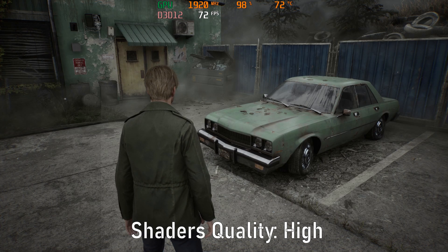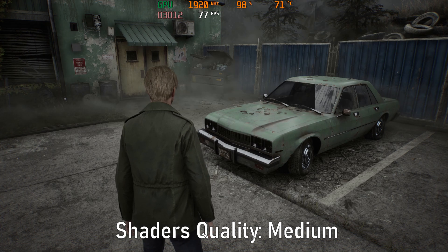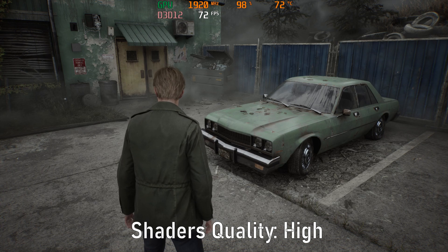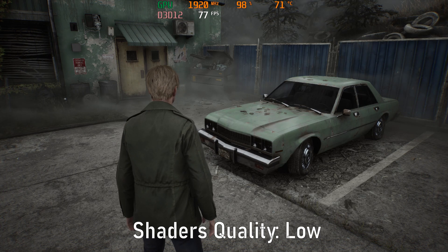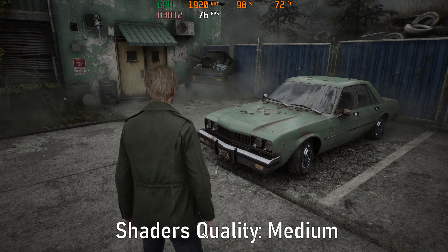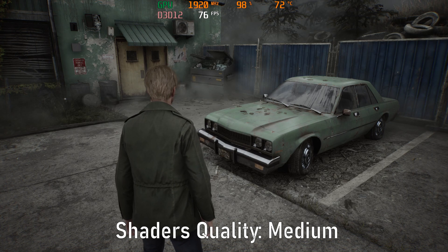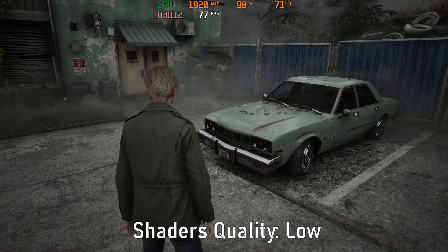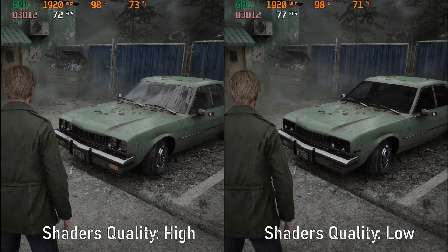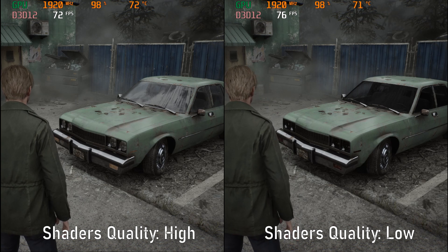Let's start with the easiest setting to decide on, and that is Shader Quality. This affects the shading of objects, and while it does provide some performance gains, the visual trade-offs are too much. Like this car, for example — turning down to low did give around 4-5 frames per second, but the windshield has now turned completely black, along with the car lights. Basically, objects that have full transparency properties will be heavily affected here.